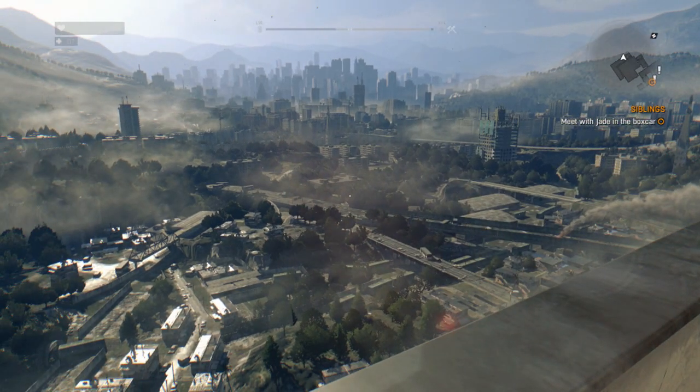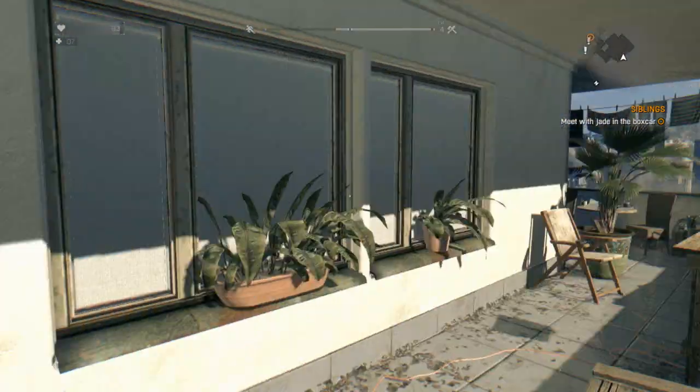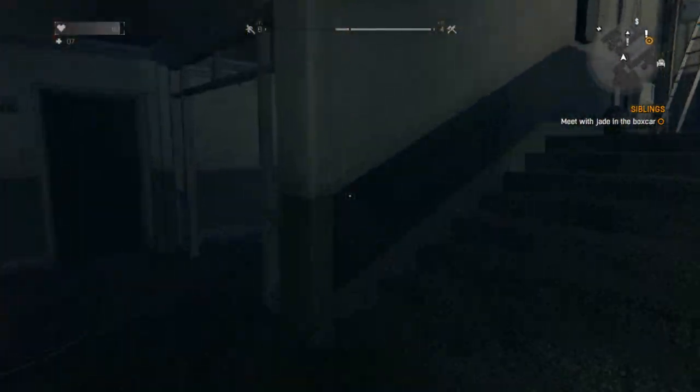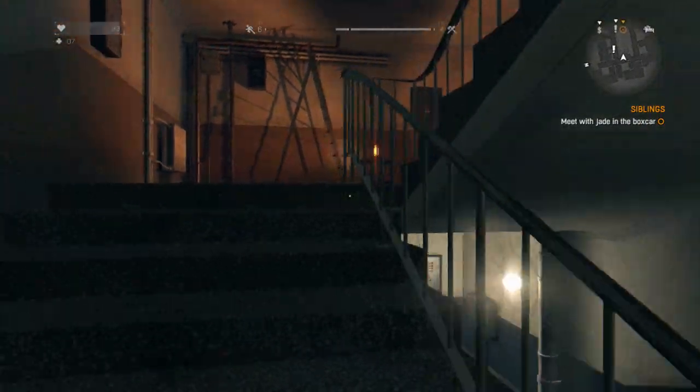Hey guys, welcome to another easter egg in Dying Light. This is also a guide on how to get the blueprints for Sick Bomb, which is a throwable grenade. I don't actually know what it does to be honest because I haven't actually tried it out.